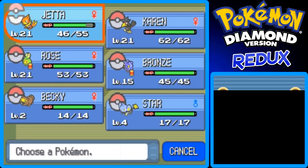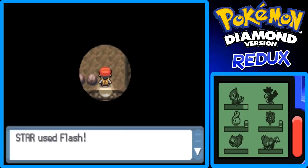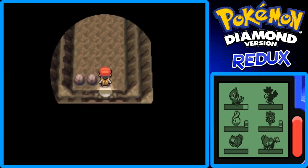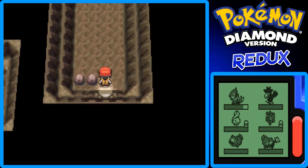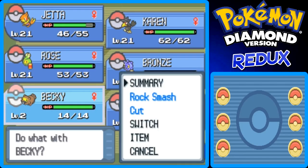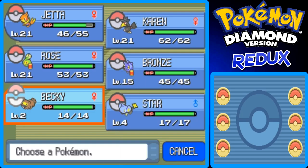We'll also be helping a little trainer get out of the cave — we'll get to that later. I have Star with me because I want to use Flash. Flash isn't required for this area, but it's really helpful because you can actually see. Also, something that is required is you need a Pokemon that knows Rock Smash to smash the rocks in your way. So I have Jetta up front.